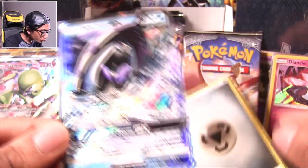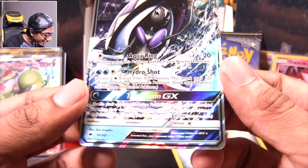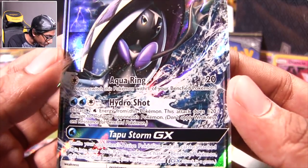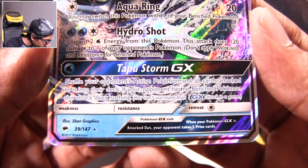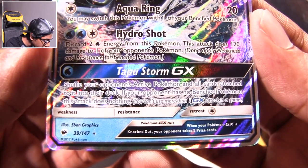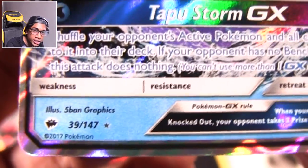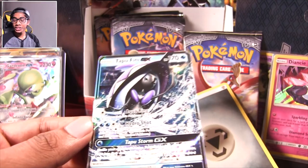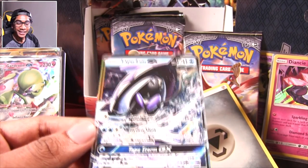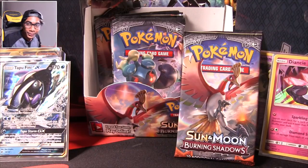Tapu Fini! The Fini of justice. When this thing closes its shell, it's a clam — that is amazing. Tapu Fini GX — Aqua Ring, Hydro Shot, and Tapu Storm. Shuffle your opponent's active Pokémon and all cards attached to it into their deck; if your opponent has no benched Pokémon, this attack does nothing. This is a nice pull. We actually got one of the Tapus! Maybe that should have been one of my goals.